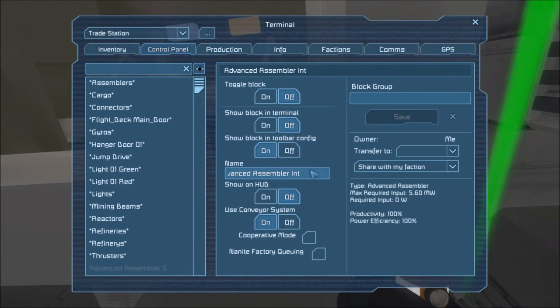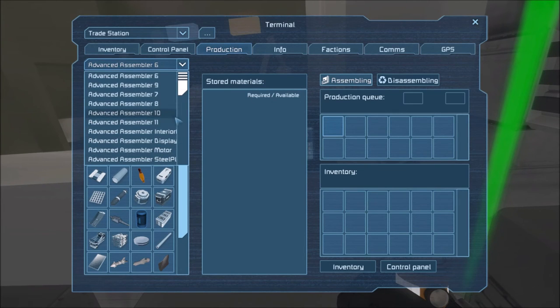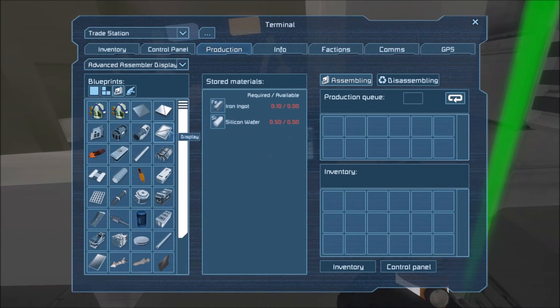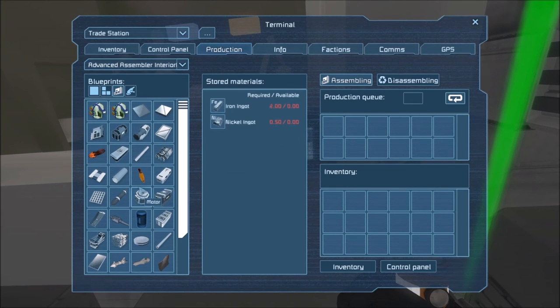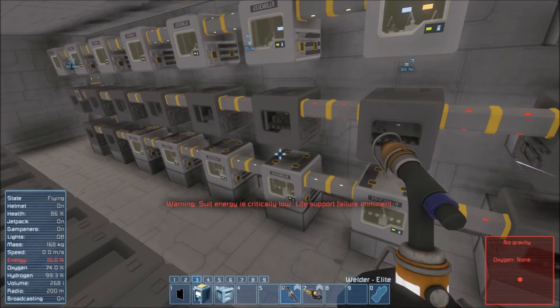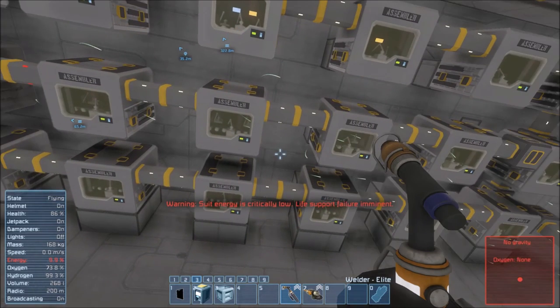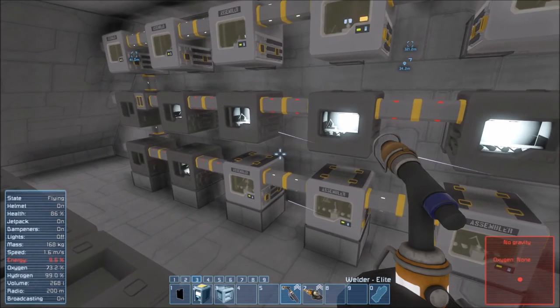We also want to automate interior plate — turn the assembler off, rename to 'InteriorPlate,' then set to enable repeat mode and queue interior plate. With our ability to auto-manufacture nearly everything that these advanced assemblers require, we now have all the advanced assemblers. Once you get automated components being constructed, then everything gets constructed.